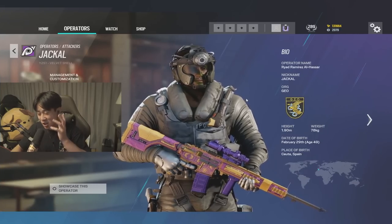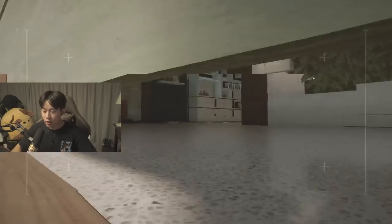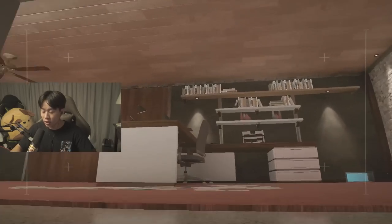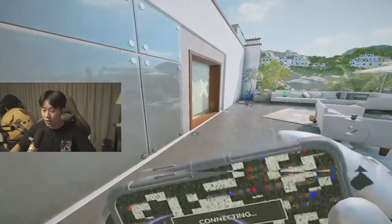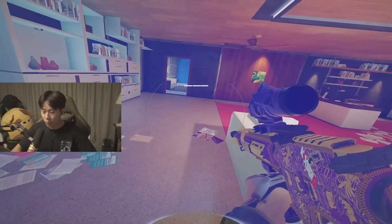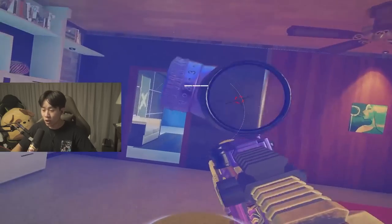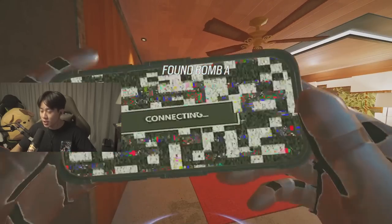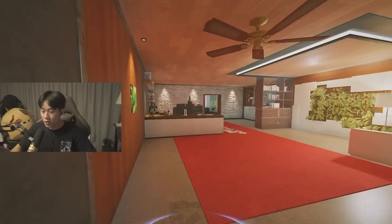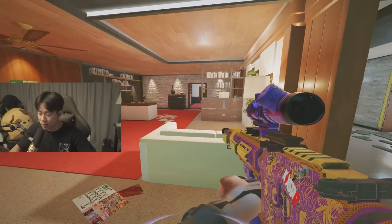Next up is Jackal. He's very self-explanatory, so my tips are about targeting. Make sure your entry point is close to a roamer's path. If you see a roamer has passed through a room, get their footsteps as fast as you can. When you see their footprints, they have limited places to roam — be somewhat aggressive because those tracks will help you win the round. Pre-place a scan in a room you want to enter and find footprints to locate the enemy quicker.